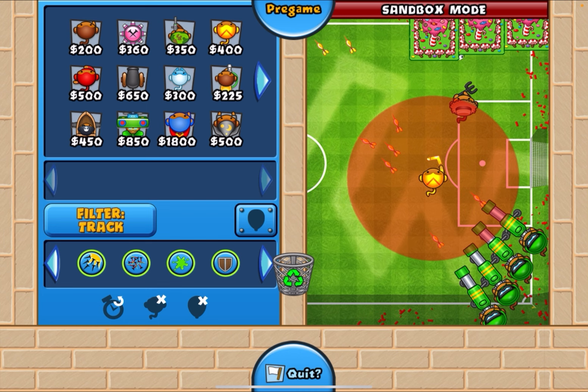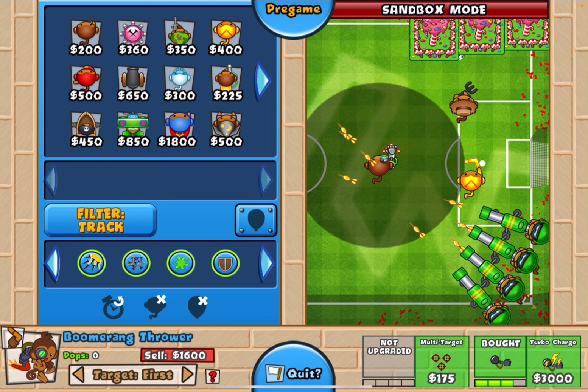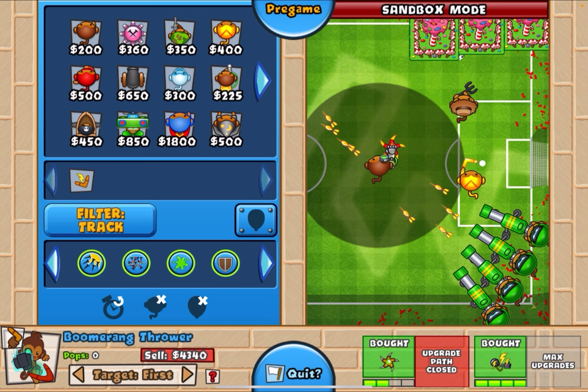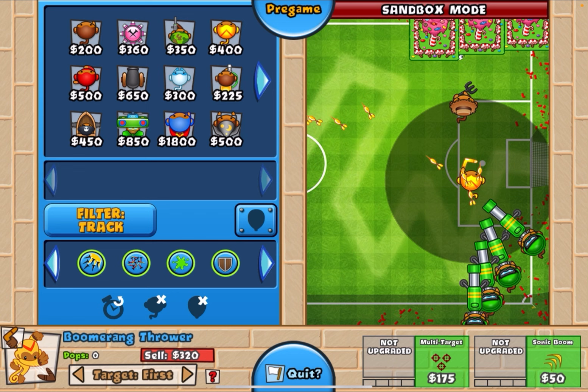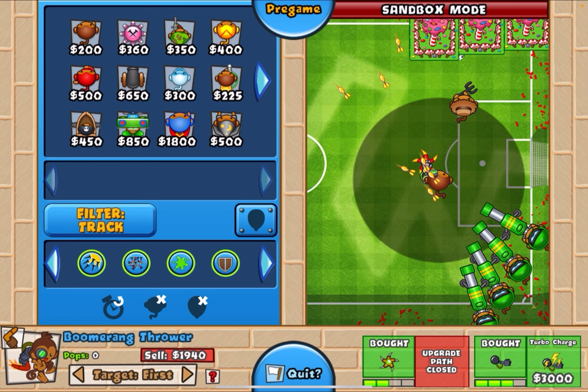For boomers on Offside: when playing aggro mirror — when your opponent also has dartling, farm, boomer — you want two boomers placed here, one on the left hand and one on the right hand. If they quick-shot then tower-stone you, buy this as a turbo, use it once they send bloons, then when they keep tower-stoning you, sell it, rebuy, and use the turbo at the end of the track to defend. For any other scenario, use this general boomer spot. On left side, just mirror it.